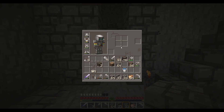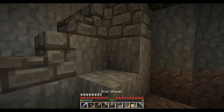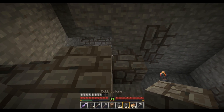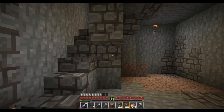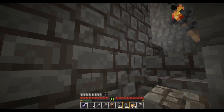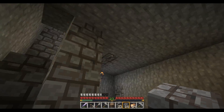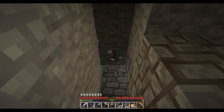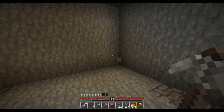Later we can redo the storage room with better materials when we build them up. We need a crafting table somewhere around here — we'll put it right by the staircase. The staircase needs to be a little bit more locked up. I think this just feels much better.